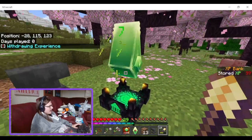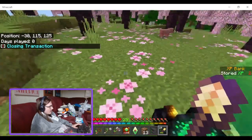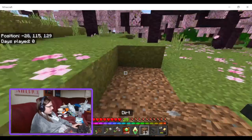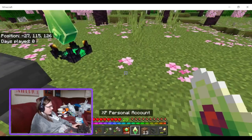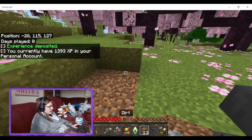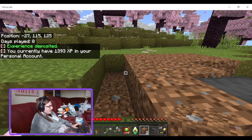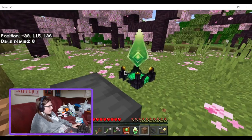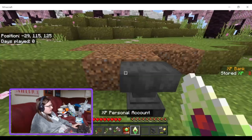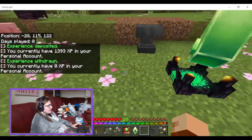Still, it is handy. You could also use a public XP farm — dump some XP into a public bank and then other players can access it. There's also another one that works like an ender chest for XP, which is also cool. That's number nine.